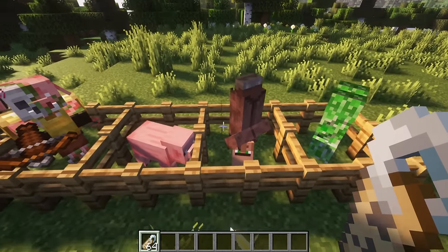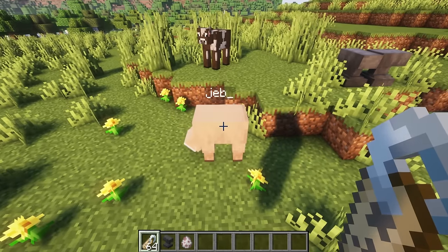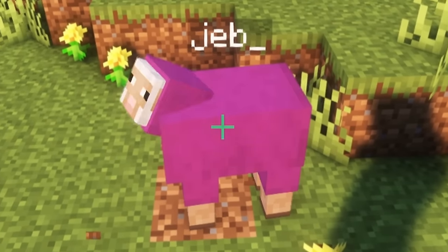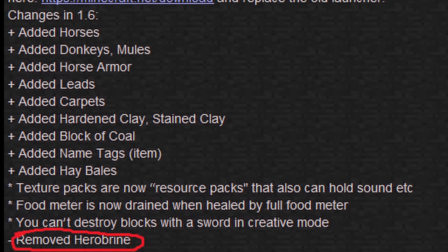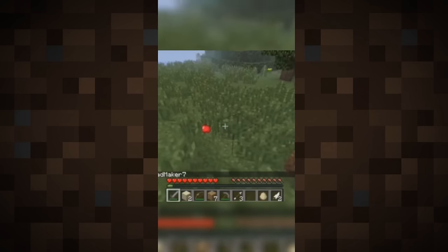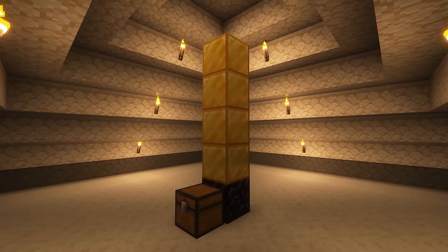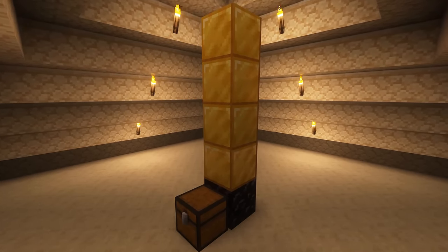Everyone knows if you name a Minecraft mob Dinnerbone with a name tag it flips it upside down, or if you name a sheep Jeb it turns it into a rainbow party, or everyone remembers when the patch notes used to always say 'removed Herobrine' at the end of them as a joke, or Notch's player model dropping an apple when you kill it. However, there are tons of hidden cool old easter eggs in Minecraft history that you probably forgot about at some point.